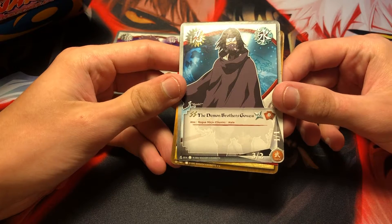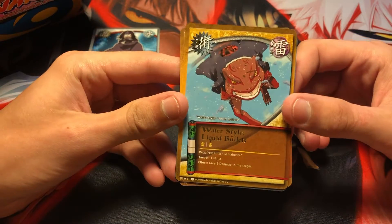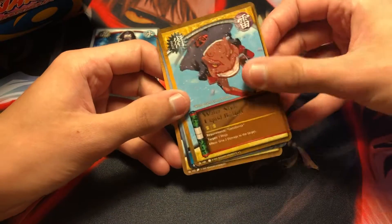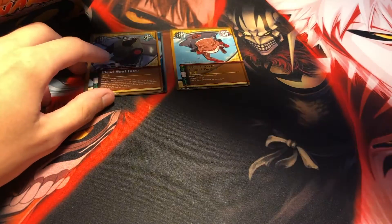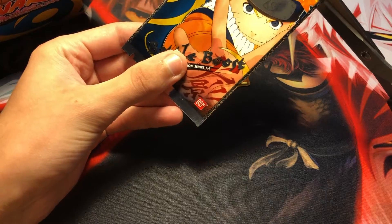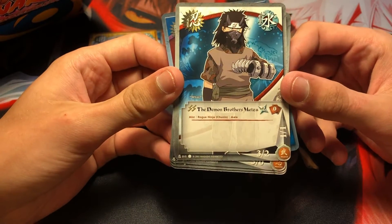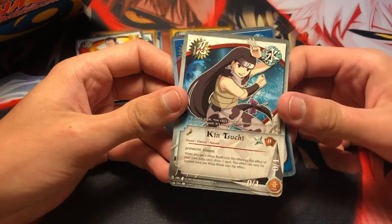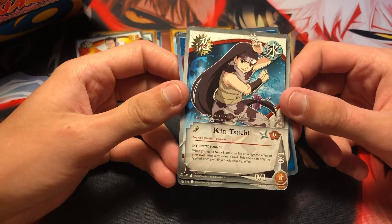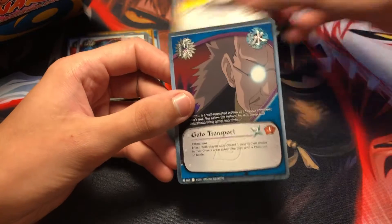Okay, cool — the Demon Brothers Gozu. I think I have a card of the other brother actually, so that's cool. The rare is Water Style Liquid Bullets, really cool. And Dead Soul Jutsu, really cool. All right, next pack. So we got the Demon Brothers Mizu — cool, we got both the Demon Brothers now. We got Gontets. An uncommon Kin Sushi card, really cool. And our red uncommon is Neji Hyuga, and we got Gutto Transport.